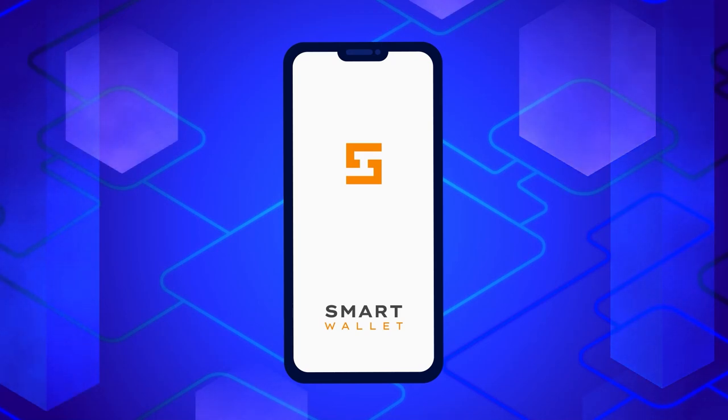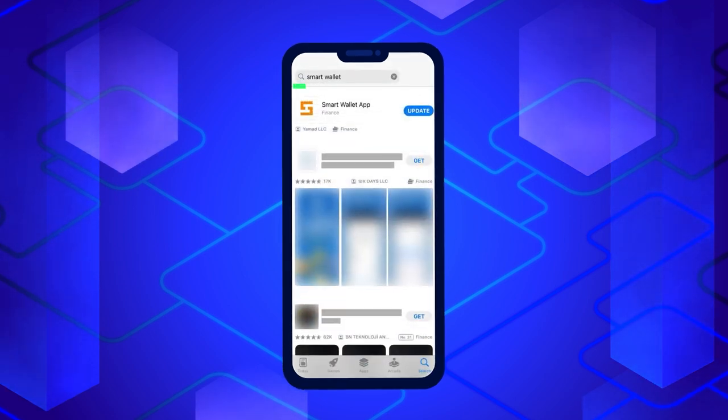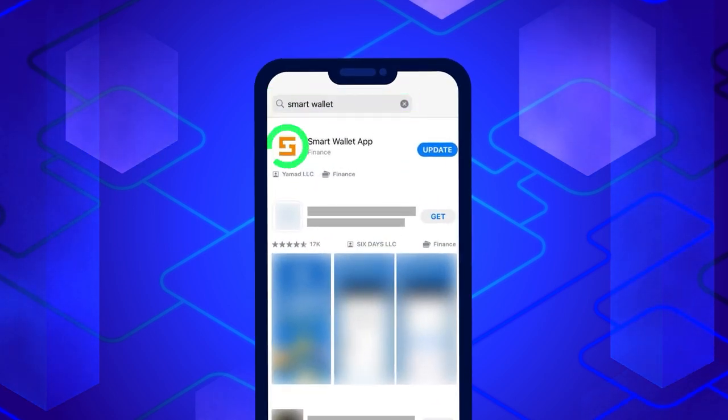The first thing you need to do in order to start working with Split is to make sure you have the latest version of the Smart Wallet application. If not, simply visit your app store, search for Smart Wallet, and click on the Update button.